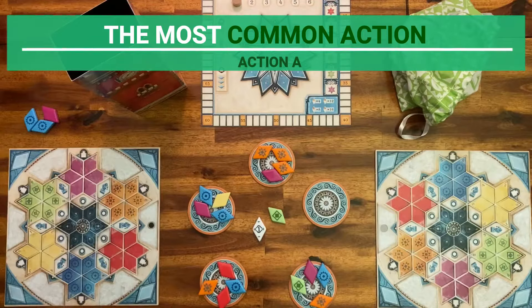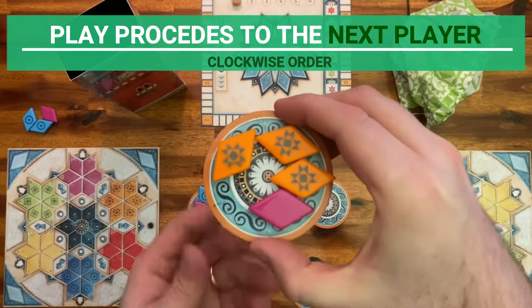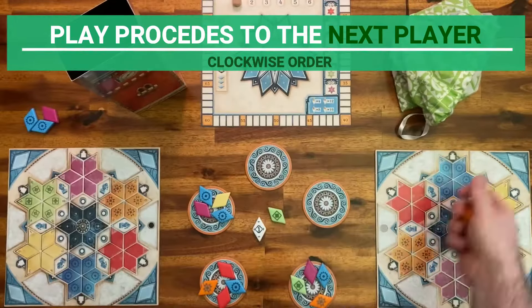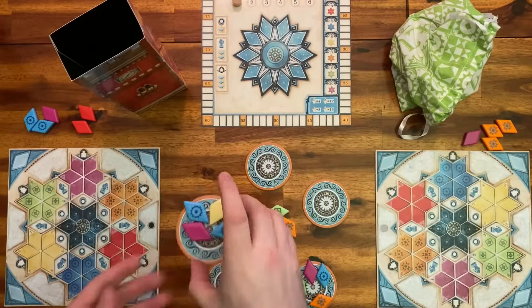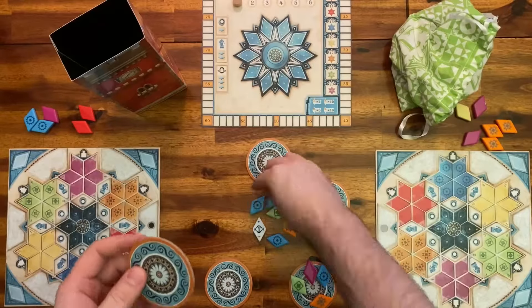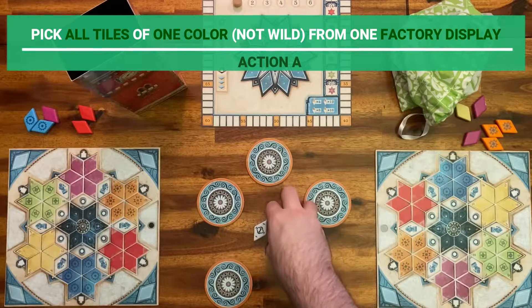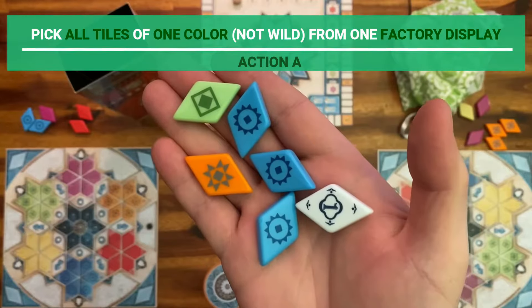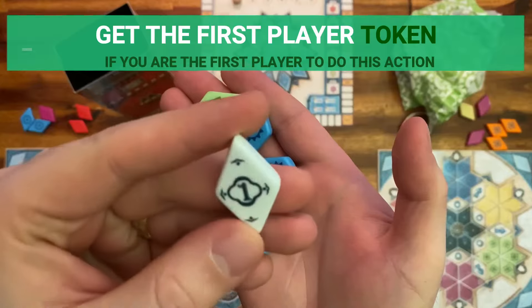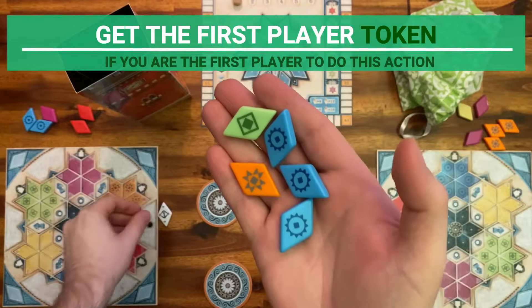Action A is the most common action you will do in Azul Summer Pavilion. Play then proceeds to the next player in clockwise order, who must also choose between actions A and B. For this playthrough, both players choose this action a few times. Now that there are enough tiles at the center of the table, player 1 decides to do action B. Action B is to pick all tiles of the same color, which is not the wild color for this round, from the center of the table. And if you are the first player to choose action B, you also get the first player token, which allows you to be the first player for the next steps of the round.